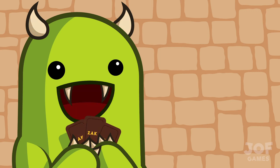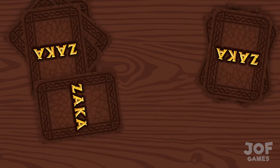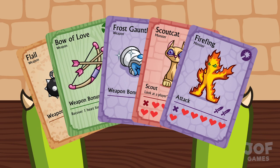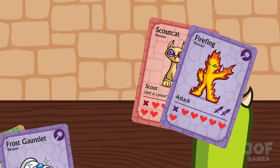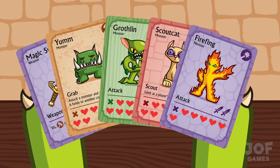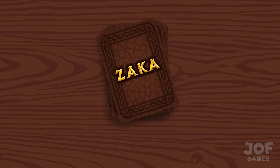Ready to start playing? Begin by shuffling the deck and dealing 5 cards to each player. Each player should check their hand to make sure they have at least 3 monsters in it. If you don't have 3 monsters, return your weapons to the deck and replace them with new cards. Do this until each player has at least 3 monsters. Then shuffle the deck again and pop it in the middle of the battlefield, face down.